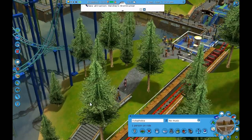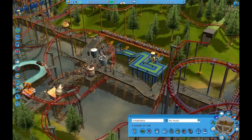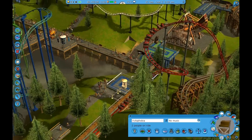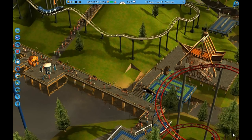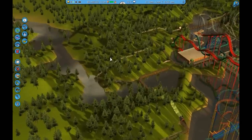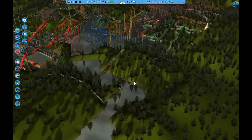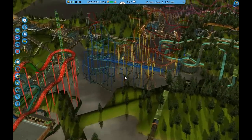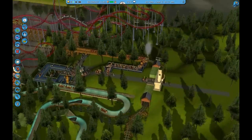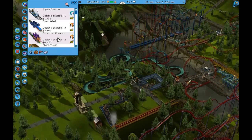Ew, somebody just threw up and I heard it. Okay, there's nothing here — where's the throw up? And it's raining. Okay, I'm making a good enough profit, I'm going to build the extended coaster right now. Let's save first just in case anything goes wrong. I might not finish because I don't have enough money, but it's going to be a huge one — I want to finish off with a bang. I'm not going to buy any more land because I want it to go around what I have. It'll be like a gigantic park tour, but really intense. There's litter right at the entrance. Okay, let's go.